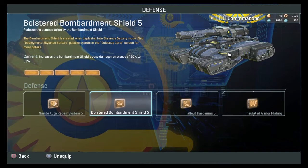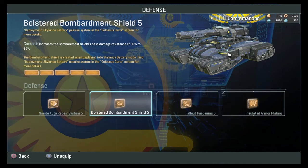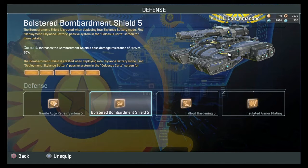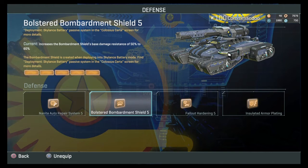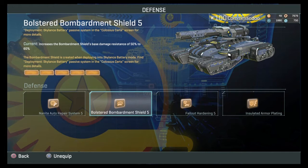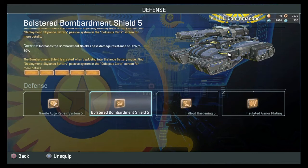Moving on — Bolster Bombardment Shield. I always run this when killing a Bastion. I don't go around hunting tanks in the Colossus; there's just no point — tank zergs happen but aren't as common on lower population servers. The Bolster Bombardment Shield increases the bombardment shield's base damage resistance by 50 to 60 percent, which gives you nice damage resistance when the Bastion is bombarding you with its main guns.